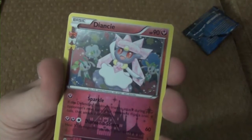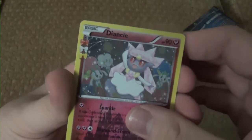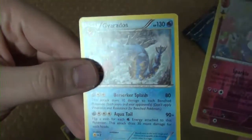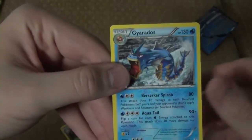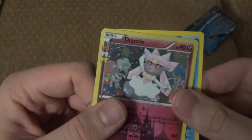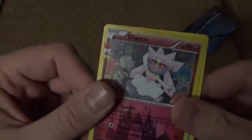Then we have the Deyonce — that's our Ancient Traits card — and the rare in the pack is a Gyarados non-holo. A little more disappointed. I'd rather have this Deyonce, or Deyonce, Beyonce card.